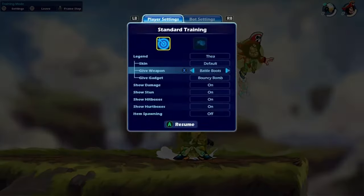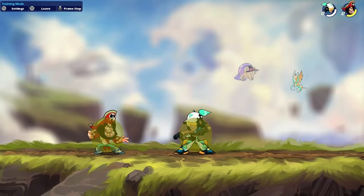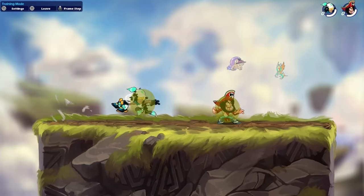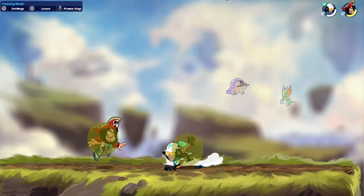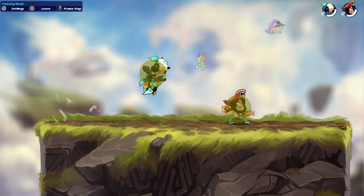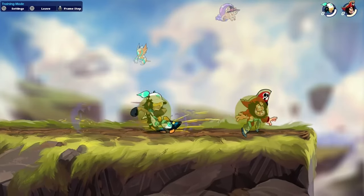What's up guys, in today's video we'll be going over how broken Dia is with all this new tech. Firstly, you can item throw — a falling item throw into d-light into her sig — and it is a true combo. It does indeed have true combos. Next up we have a falling item throw, down light, into her sig as a true combo.